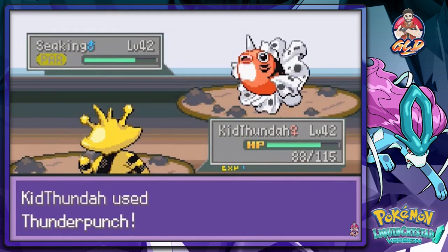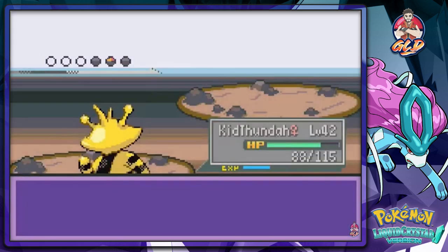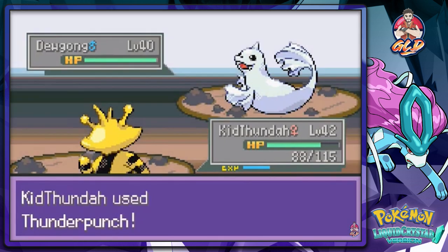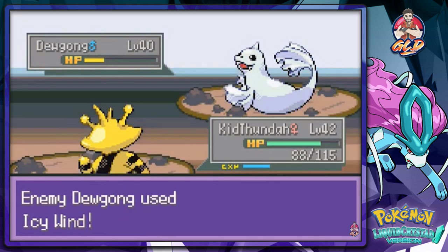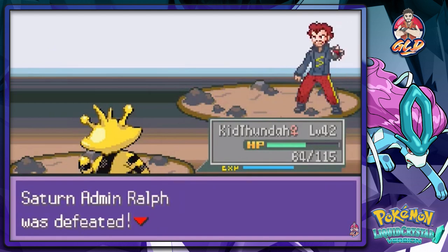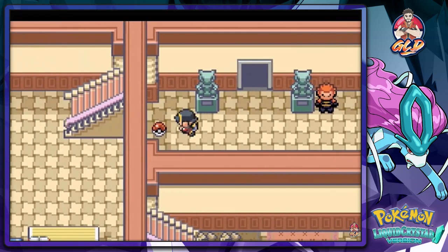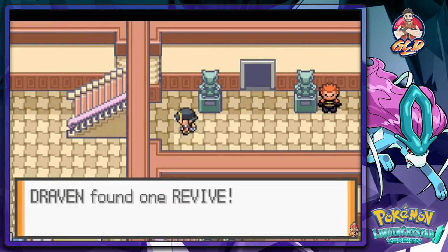Just faint! Coming with a Dewgong - it's not gonna do much right there. Thunder Punch for the win - and he's failed his boss. Grab this - we found ourselves a Revive. Let's see what he has to say - he's gonna ask for forgiveness. And here we are. What the hell - come on. Where the hell are you? This better be it.